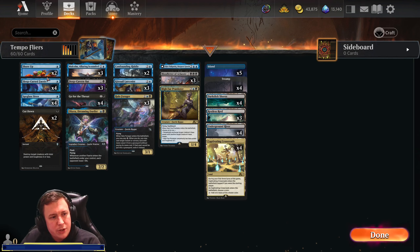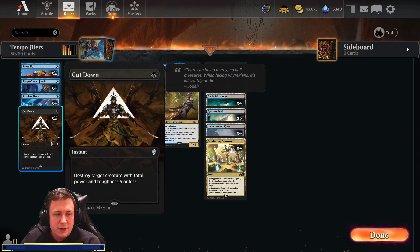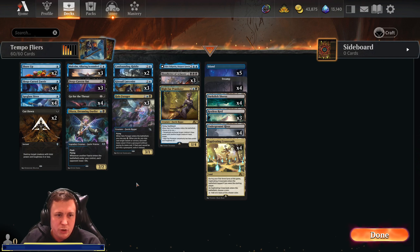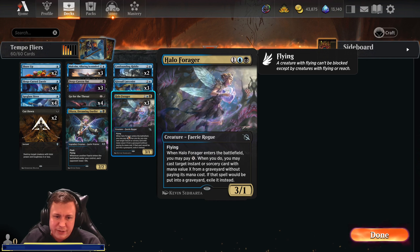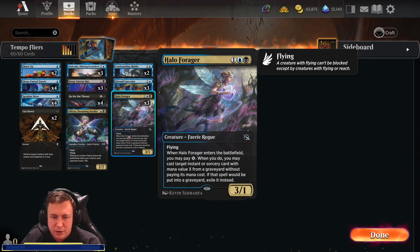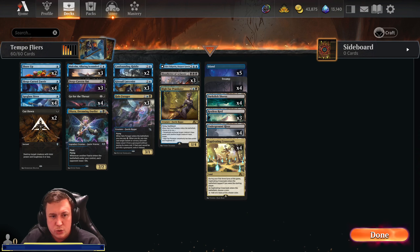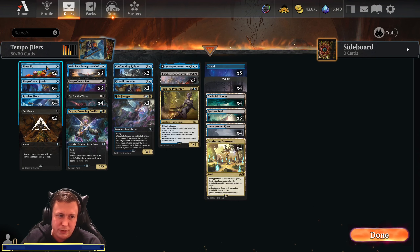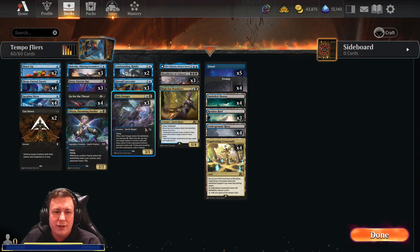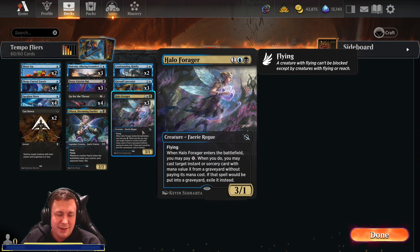We're running a couple of 1-drops: Cut Down and Shore Up. Shore Up gives target creature you control +1/+1, Hexproof, and untaps it until end of turn. We're running 2 Cut Downs. The reason for the split is that I'm running the Halo Forager — a 3/1 Fairy Rogue that costs 3. When it enters, you can pay X to cast a target Instant or Sorcery from a graveyard without paying its mana cost, letting us pick whichever is most beneficial. It's primarily a 3/1 flyer — basically a 6/1 with the Bloodletter — but being able to flash back these instants is very nice.